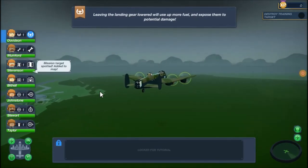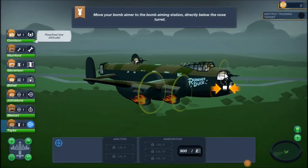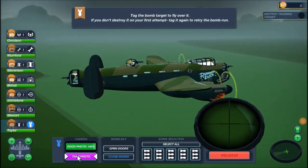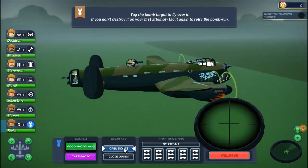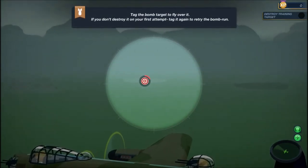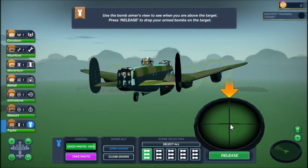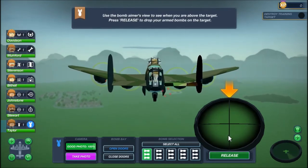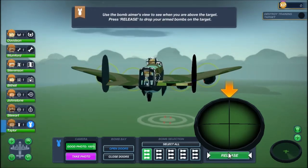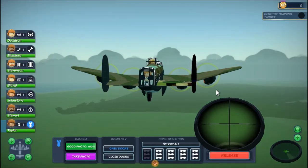We're stuck in low altitude for now, but you can obviously change that. Since we're bombing, we're going to take Taylor off the front gun and move her to the bombing sites. You can take reconnaissance photos and open and close the bomb bay doors — let's go ahead and open those up. We need to select some bombs, and then basically once the target is in our crosshairs we press release. I'm pretty sure as long as it's right in the crosshair it should hit, but we'll find out.